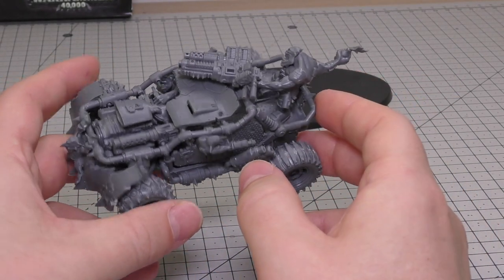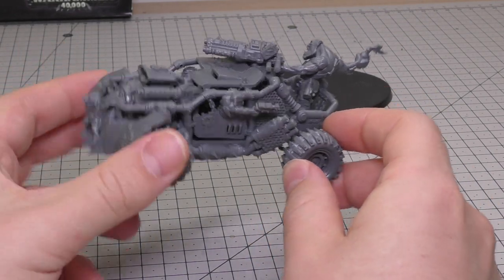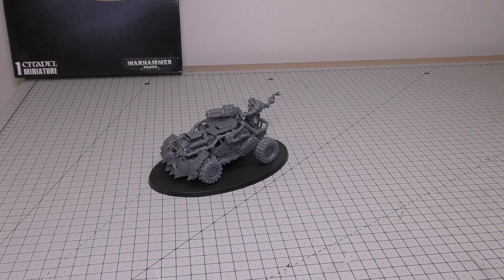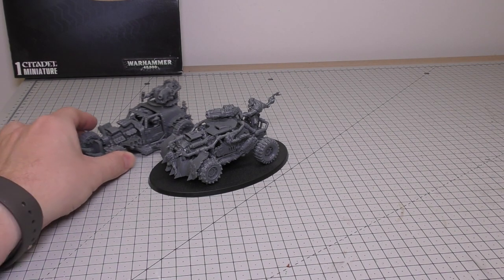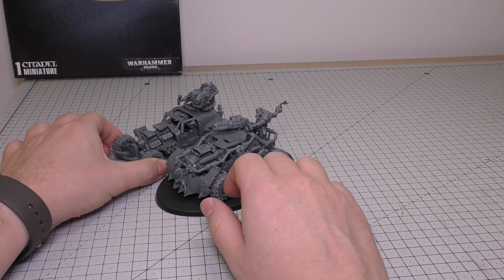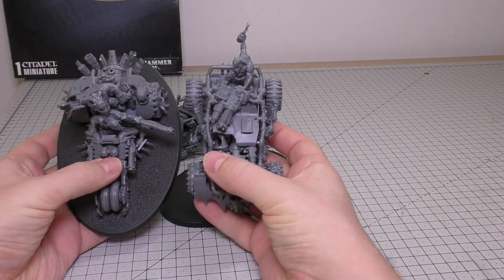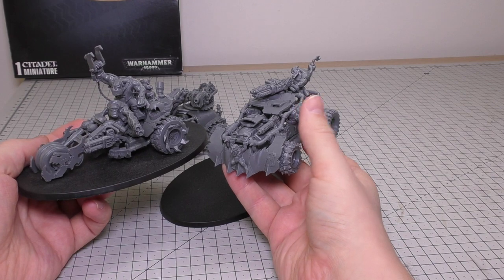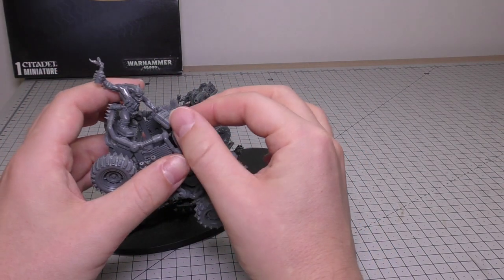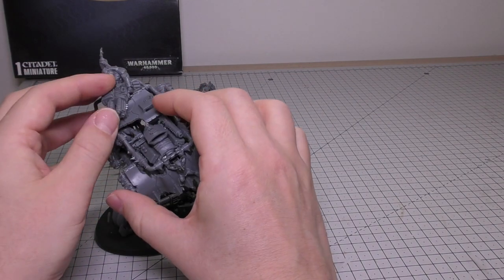You've even got a grot hanging out the side window with a little stub gun or grot pistol. And if that wasn't enough, there's also a shooter weapon at the front as well - really cool vehicle. It fits the aesthetics of everything else, and if you're only going to get one of these buggies, this one fits in the most with all the bikes. There are no spare parts, so let's go straight into the size comparisons. First up is the Boomdakka next to the Shokkjump Dragsta, which is another hot rod type vehicle - it's a bit bigger, and the Snazzwagon is a bit wider.